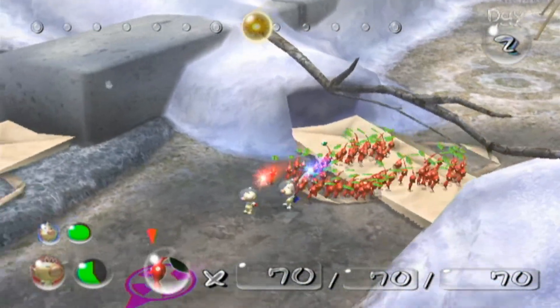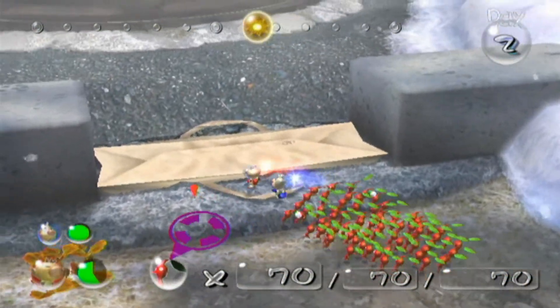So we got 65 now, going to change to 70. I'm not going to leave them underground because that will waste too much time and the day will end. We're just going to hurry up and pluck all these Pikmin. Hopefully you guys understand the controls — I guess I didn't explain that properly in the first episode because my commentary was really bad.